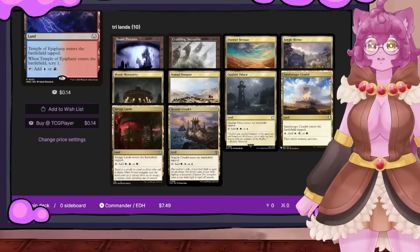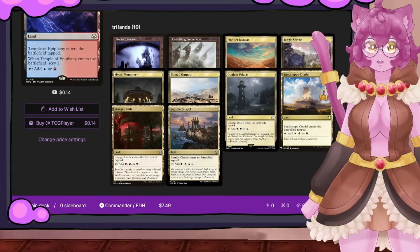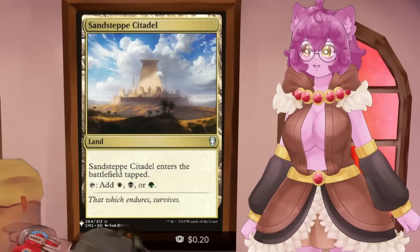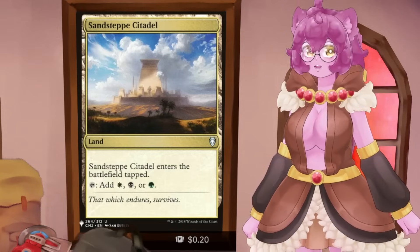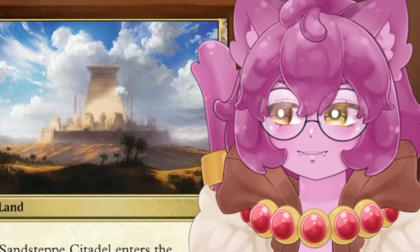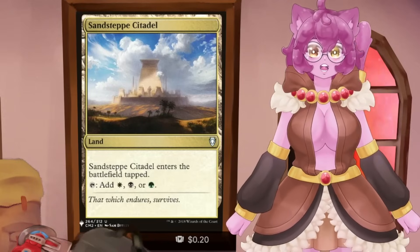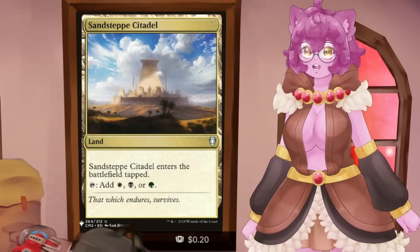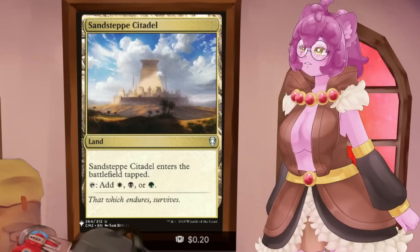The next cycle you've probably seen in a lot of pre-cons — even the Painbow or Slivers pre-cons — is the original Triland cycle. These lands look appealing at first glance; you'd think that getting access to all of your deck's colors is worth the card coming in tapped. But honestly, we even have better options that don't come into play tapped. And even on a budget, there are better options for these particular cards.